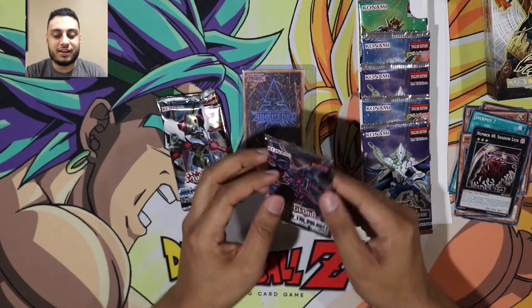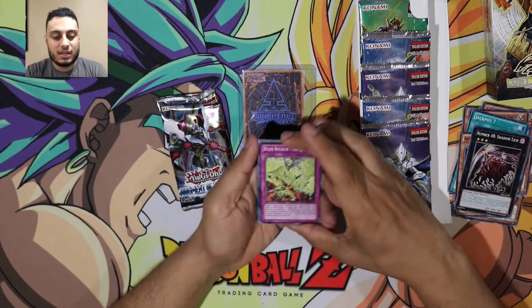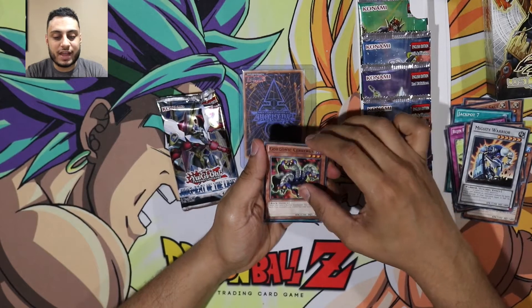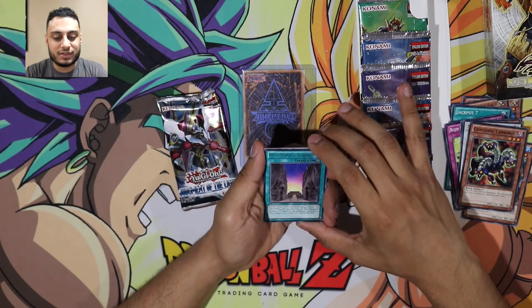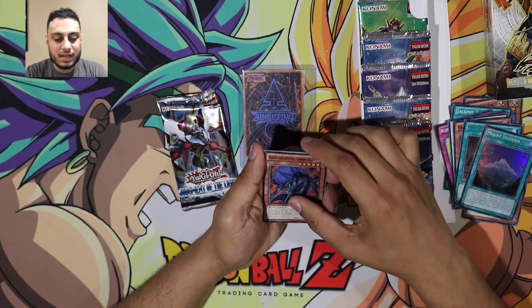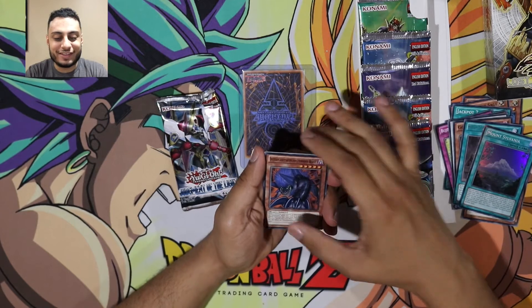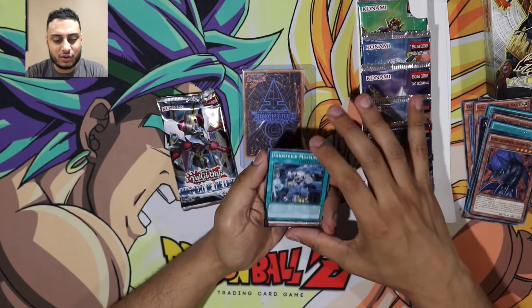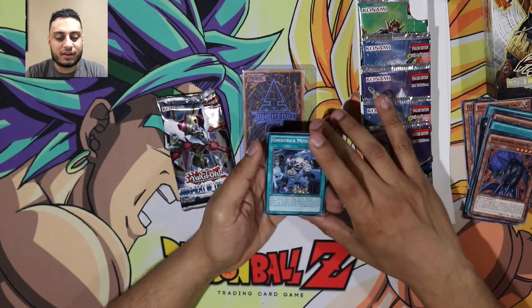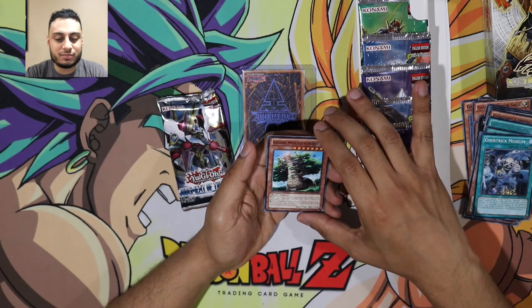Next up is Legacy of the Valiant. We have: Bougian Regalia, Deep Space Cruiser, Mighty Warrior, Gorgantic Cerberus, Hidden Temples of Necro Valley, and Mount Sylvania — that's cool, it's a field spell. Interplanetary Purple Lithorani Beast — they went a little extra on that name. These packs are a little darker than the normal ones; the edges are a lot darker — not sure if it's just that pack or that set. We also have Ghost Trick's Museum and Alpa Caribou, Mystical Beast of the Forest.